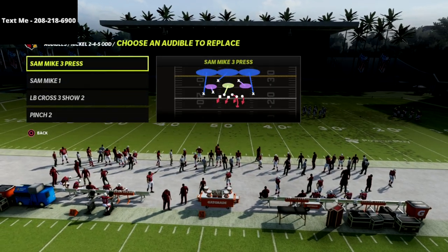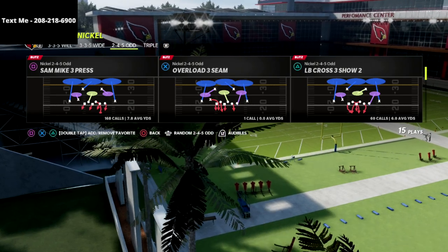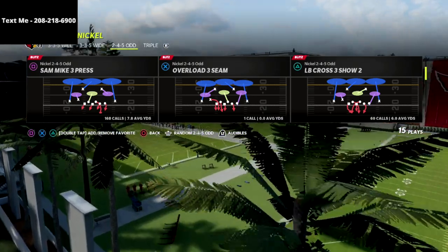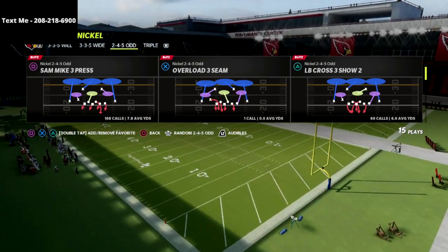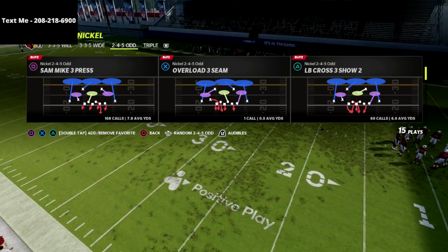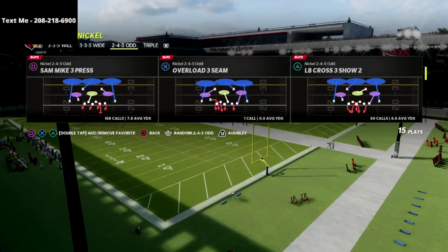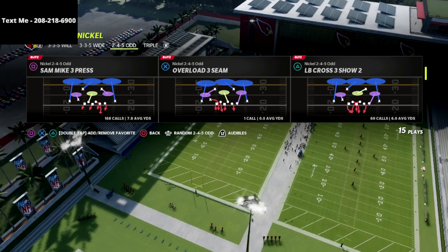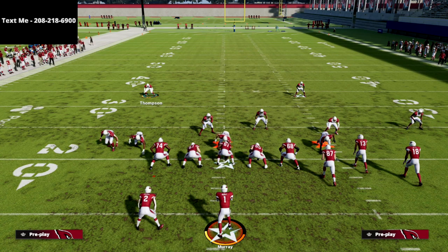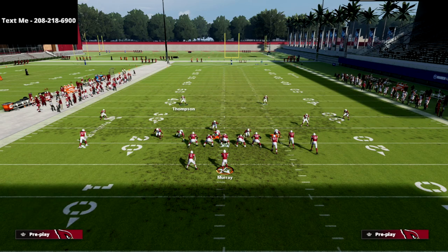We're going to put the sam mic 3 press in our audibles and audible to that, because there's a specific unique alignment from the 245 odd that lb cross 3 show 2 provides — giving us a really good run defense and a perfect position for sending pressure. The play is lb cross 3 show 2, and we're going to base align our coverage and then audible to the sam mic 3 press, which creates a unique alignment.